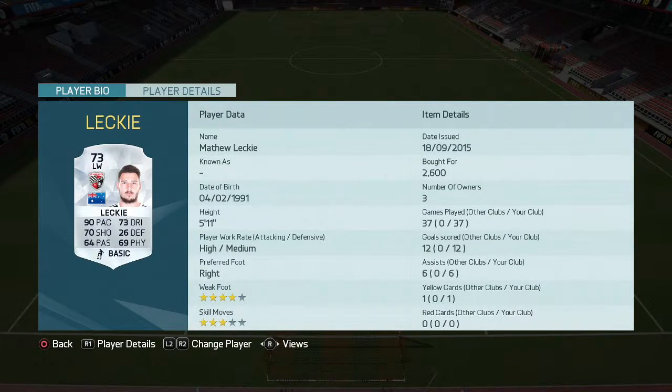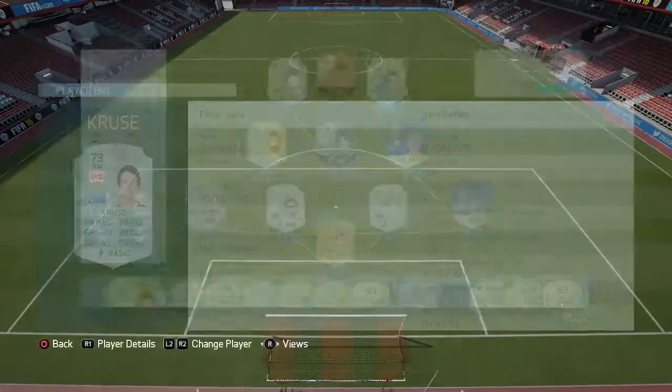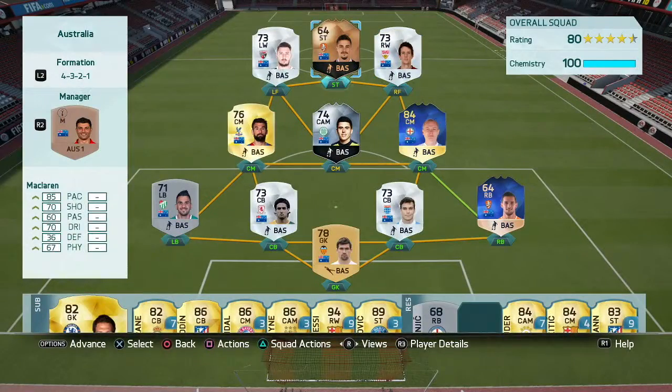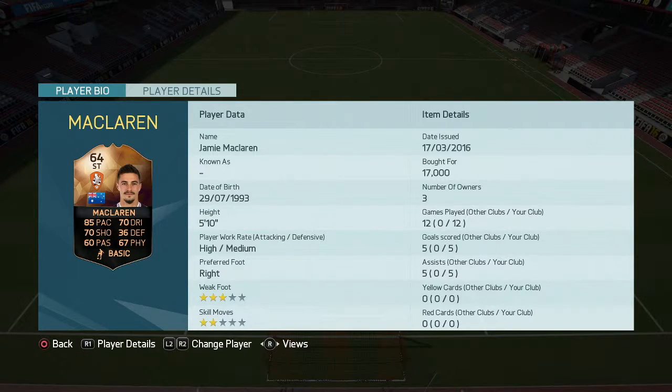Matthew Leckie is quick on the wing — I usually play him on the wing but I've moved him into the forward because he seems to be scoring goals. You've got Robbie Cruz on the right — decent pace, decent shot, decent pass, decent dribbling, pretty much a decent all-round player. And up front you've got one of my other favourites, Jamie McLaren. 85k pace, 70 shooting, good dribbling — he's done pretty well as a bronze striker.